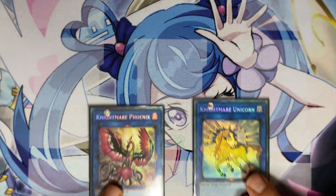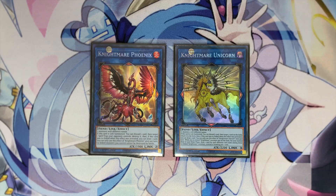For the Knightmare monsters, play one copy of Phoenix and one copy of Unicorn. You need some back row and spot removal. Sometimes you'll run out of traps for Redoer and can link climb into these to clear your opponent's board and go for game.